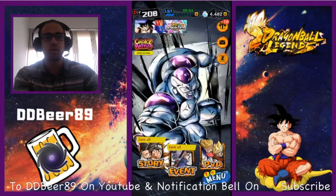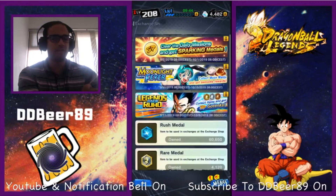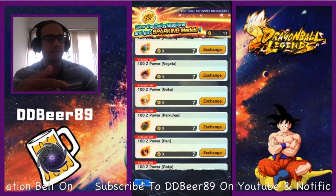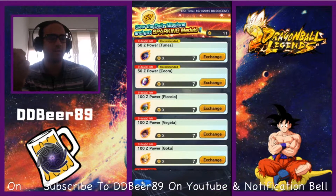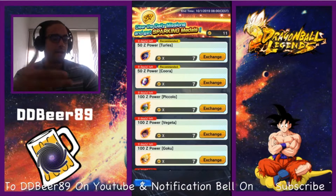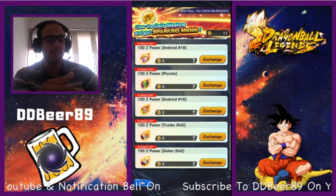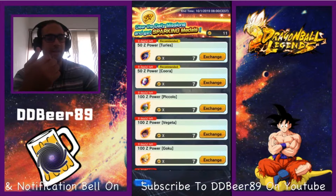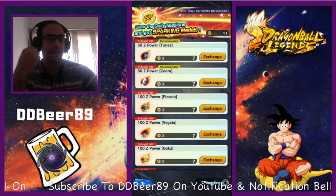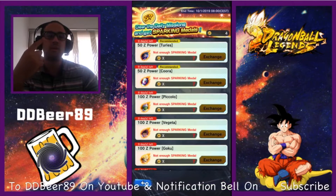Go to your shop, then to your exchange tab. I have about 11 or 12 tokens right now — the sparking clear from daily missions. You'll see a variety of characters offering 50 Z Powers or 100 Z Powers. The two main characters for this cycle are Turles and Cooler, plus some gen-1 characters from the beginning. To use them, you need seven tokens — for example, click exchange on Turles, and it deducts from your tally. I'm now left with four, and I have until October 1st.